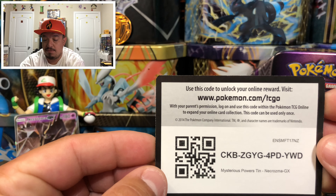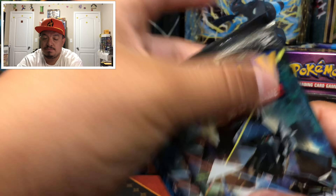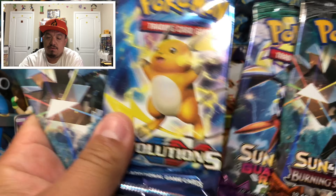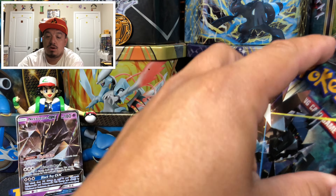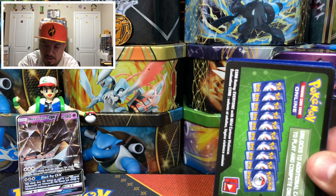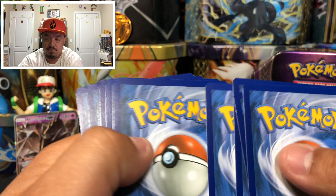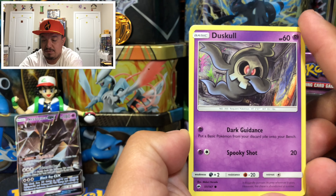Let me know in the comment section what you guys pull out of those code cards. We have Guardians Rising, two Burning Shadows, and an Evolutions pack. Let's start with Burning Shadows, with Necrozma on the front — let's see if it brings us any good luck. I do see a green code card. One, two, three, four — and here we go! We have a Dustox, gold, dabbing.